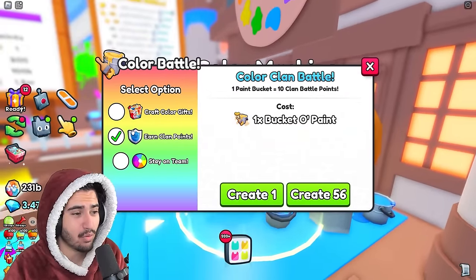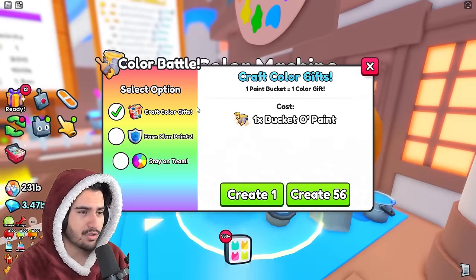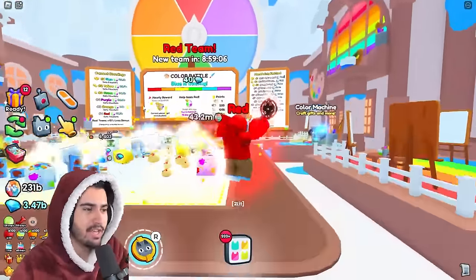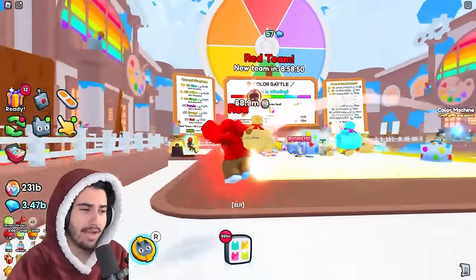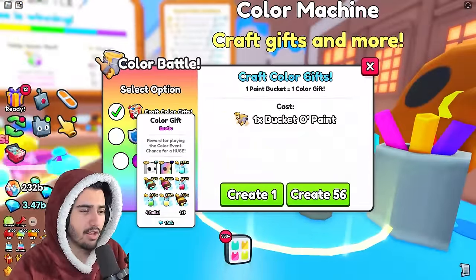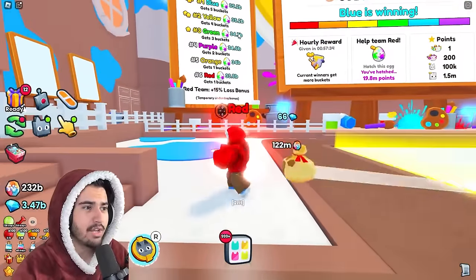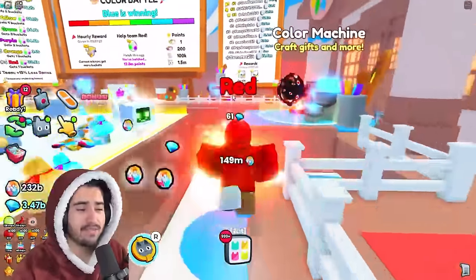If you're in a clan trying to get clan points, you'll need to spend your buckets of paint there. But if you don't care about the clan battle, you can just craft as many colored gifts as you want. This update is extremely free-to-play friendly — all you have to do is be in the game and AFK overnight. Even on the worst team for all 24 hours, you'll get 24 gift bags to open, which at 130,000 diamonds each means at least 3 million diamonds per day. In second place you get four gift bags per hour, third place gets three, and fourth place gets at least two.